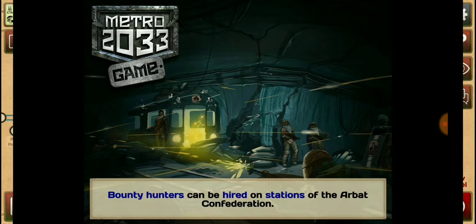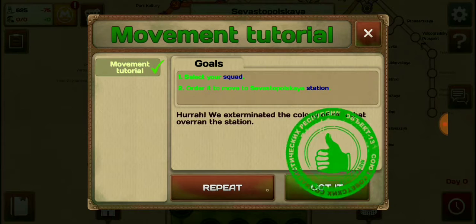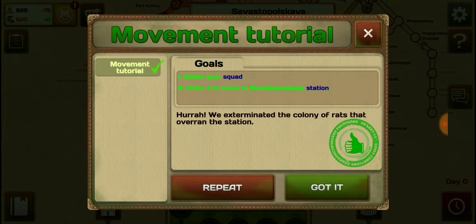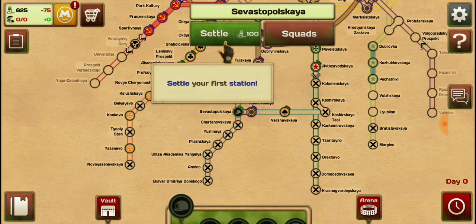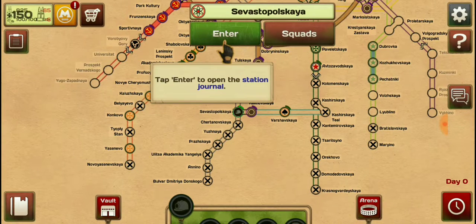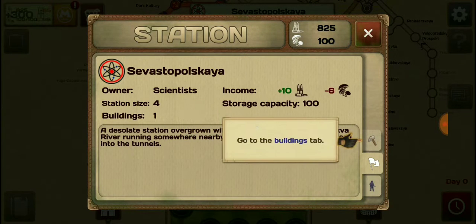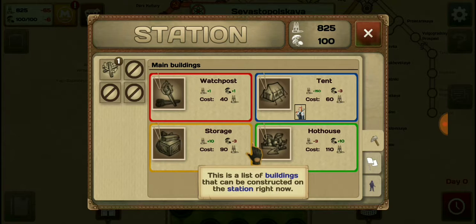Units can be hired on stations on the map. This is a list of constructed buildings. This is a list of buildings that can be constructed on the station right now.